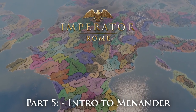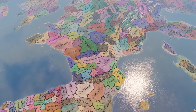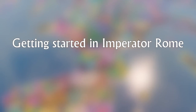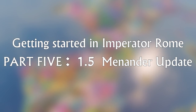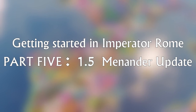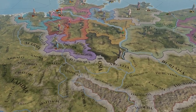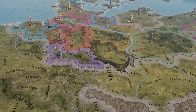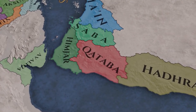Hello everyone and welcome to the final part of our five-part guide series, where we cover how to play the basics of Imperator Rome. In today's video guide, we will take an in-depth look at all of the features included with the 1.5 Menander update. This free update is the largest yet to come to Imperator Rome, and in this video we will explore the large variety of new mechanics, updates, and quality of life improvements that are coming to the game.